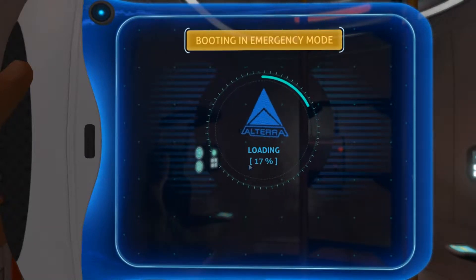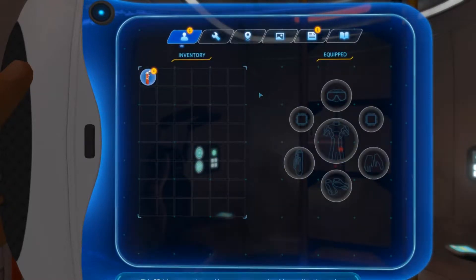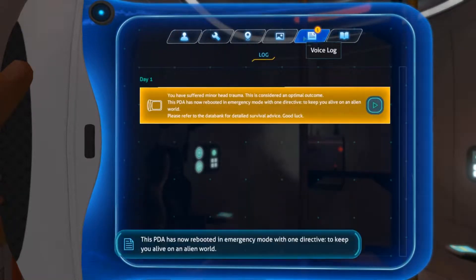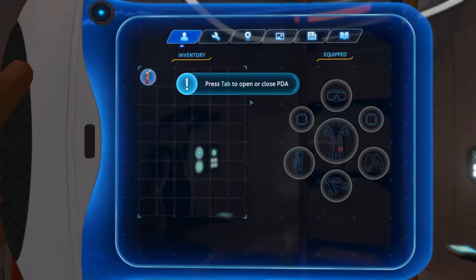Full disclosure, I did drop my settings down a little bit, quality settings. The PDA voice says: 'We have suffered minor head trauma — this is considered an optimal outcome. This PDA has now rebooted in emergency mode with one directive: to keep you alive on an alien world. Please refer to the databank for detailed survival advice. Good luck.'